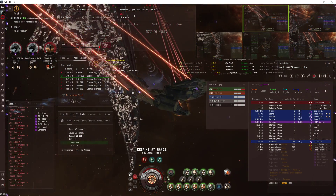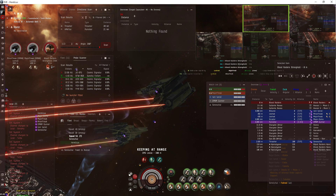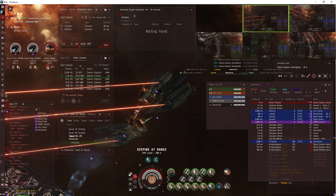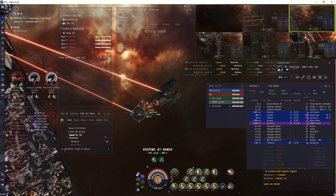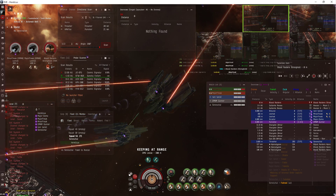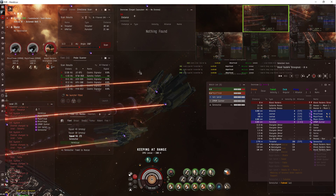If you haven't seen my earlier video, I used PELD — because it stays above everything — to match all the windows so they all line up across clients. Once I got it set up, I just used PELD to get everything organized and looking good across all clients. The overview I didn't really care about aligning.